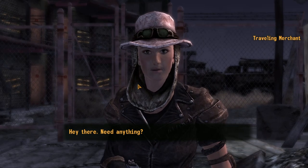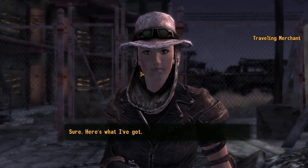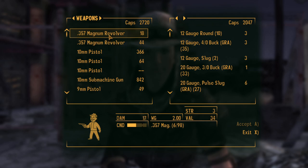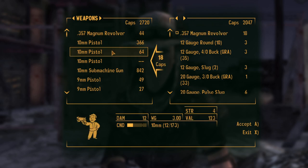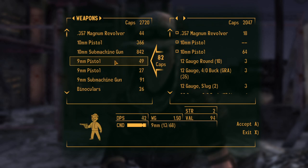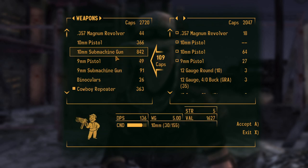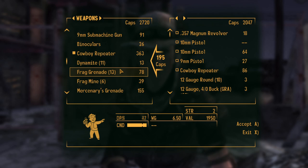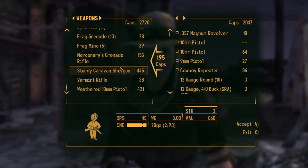Hey there, need anything? I'd like to see your wares. Let's see what we have to sell. Weapons — we have a full magnum we could sell. He has a lot of money, nice. This one isn't worth anything so let's trash it. We need to get rid of some of these weapons because we are always too heavy.